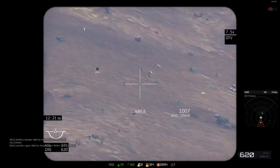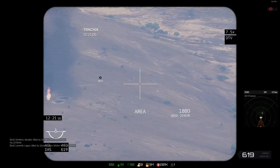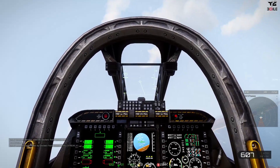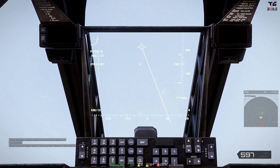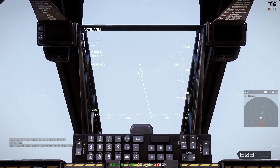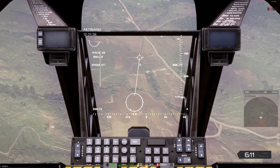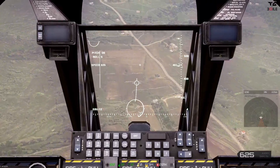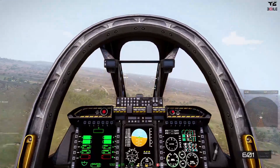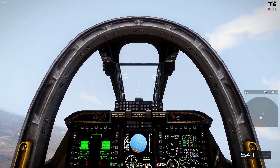Looking at the targeting pod we have quite a big group, and there is a vehicle as well. We are currently switched on to our GBUs — GBU-12 is on the HUD to the bottom left — and we also have this line coming off of our flight indicator. If I nose down, this will show where the impact point is going to be, so we can indirect-drop a bomb where we want to. However, what we want to do is make sure it hits the exact point we want to, so we need to gain some altitude.